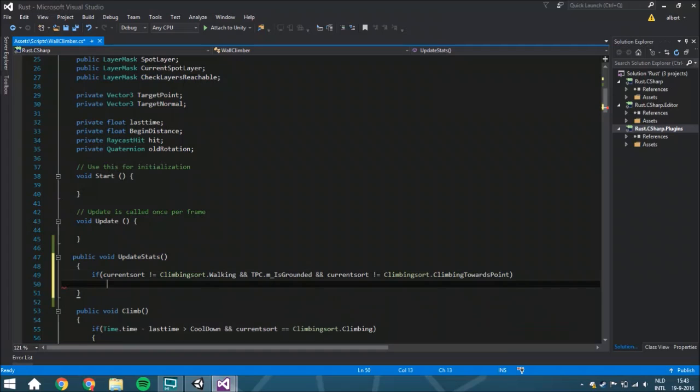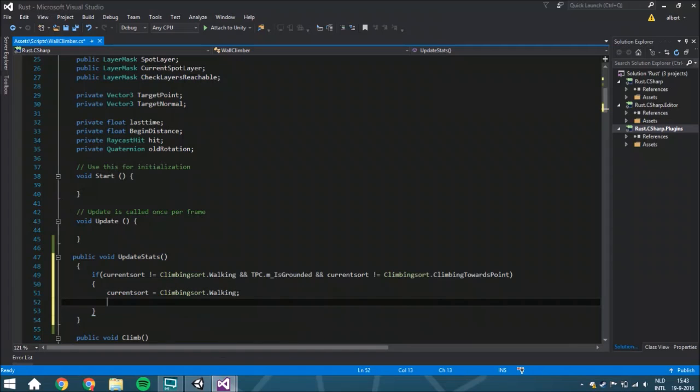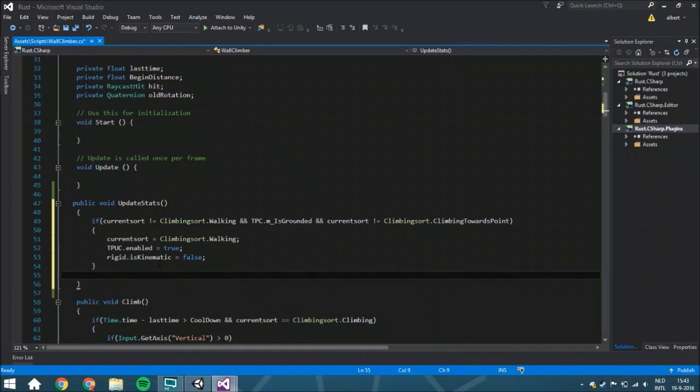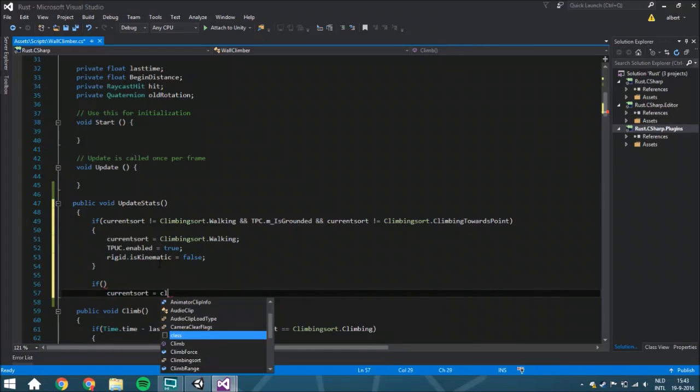Then we are going to say that your current sword is going to be climbing_sword.walking. We are going to enable the third-person controller and set the rigidbody so it can work again. Now we're going to create the case where the system still thinks you are just walking around, but you are actually jumping — so that current sword has to be climbing_sword.jumping.